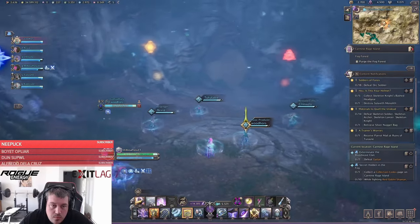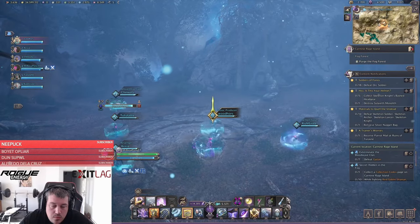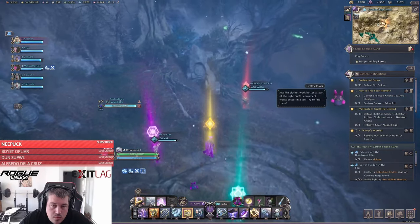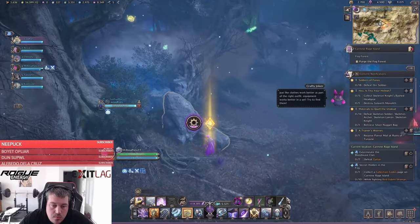Next up is the brain test. You will need to remember your colored symbol above your head and then select the same colored symbol on the stone pillar. To make it easier for your group, only run towards the pillar if you are 100% certain.